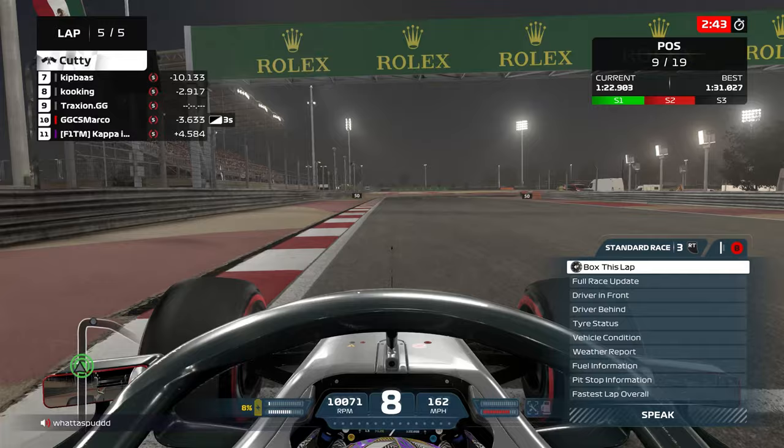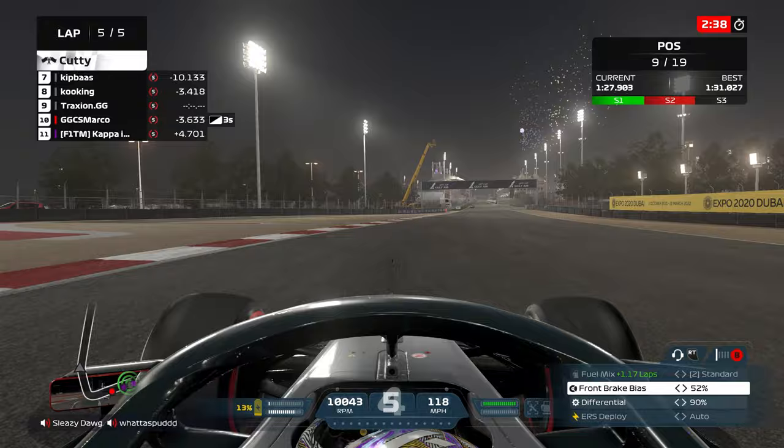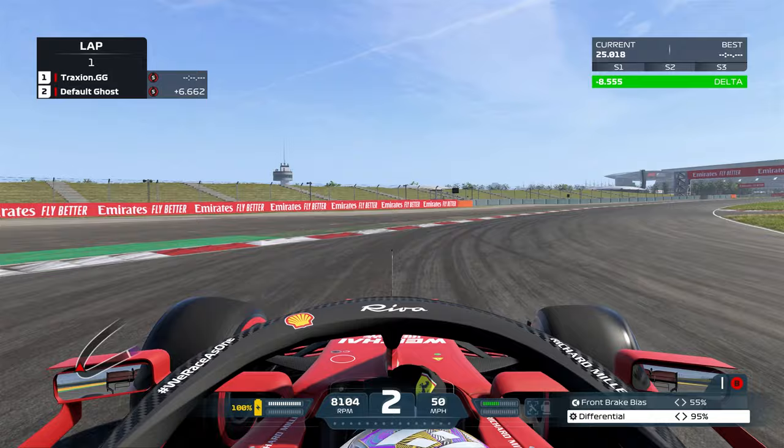Two of the drivers noted the importance of this drifting mechanic. Patrick mentions that drifting is overpowered and can gain you a lot of time, whilst Rubin also states that a little drift can help rotate the car from the rear when going into a corner. Remember, we're talking about tiny inputs to induce oversteer and rotation into the apex of a corner — none of this 45 degree drifting that leads to exploding tyres.